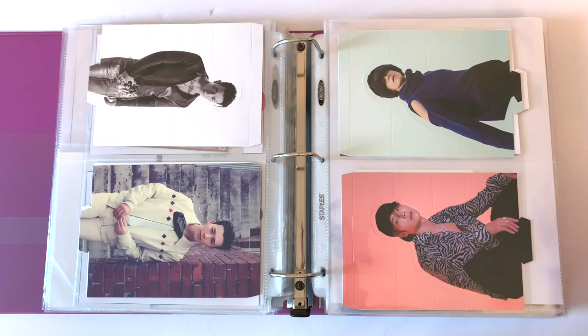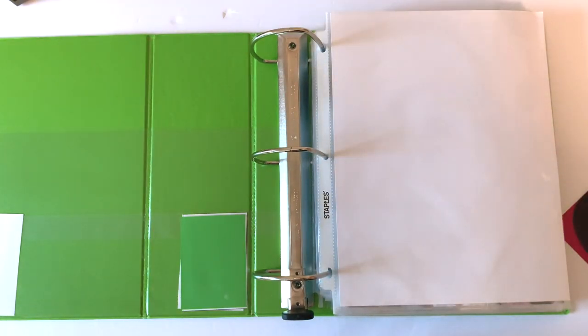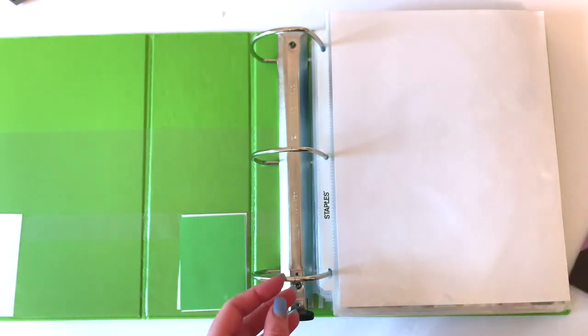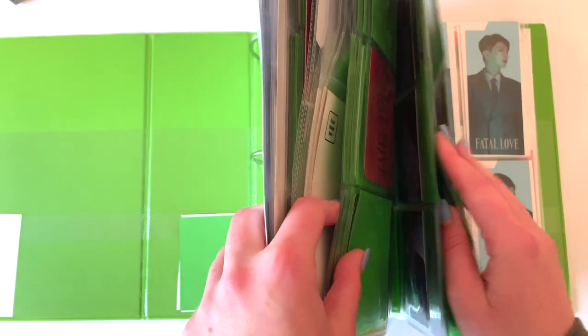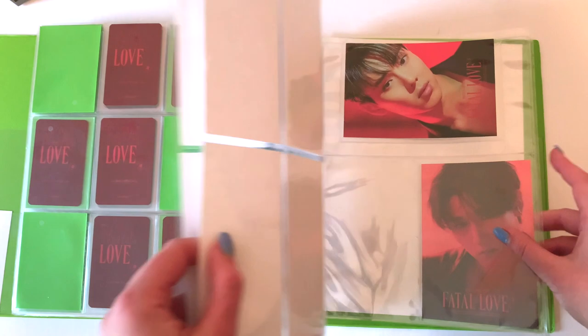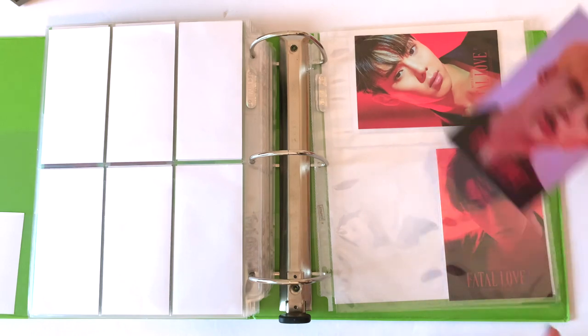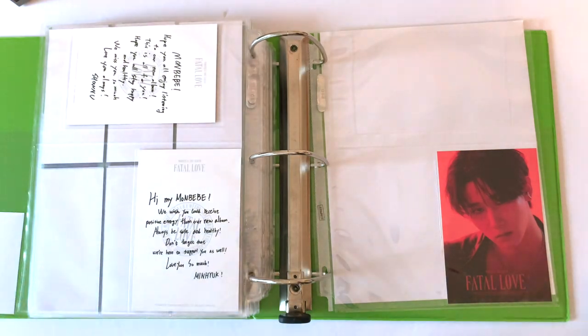SJ still haven't dropped pre-orders and it's like two weeks away, but I guess they're an SM group so that's kind of normal. I'm used to Starship who gives us like a month. That's it for this binder today. I do have postcards — two Fatal Love postcards. I already filmed my 'completing my Fatal Love collection' video, but I didn't finish the postcards in that video because I was just annoyed at the US promo team for taking so long.